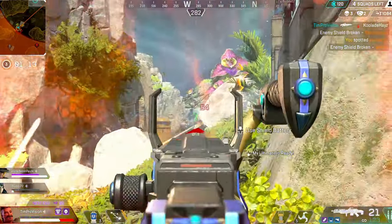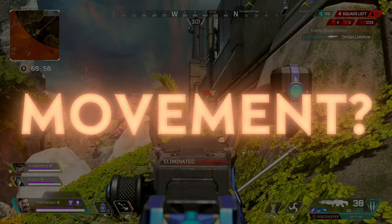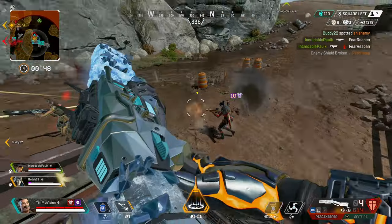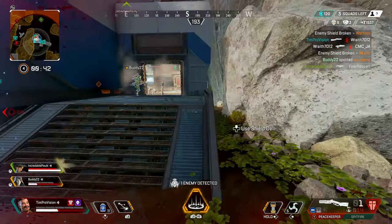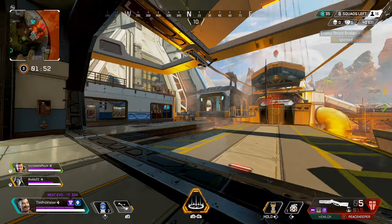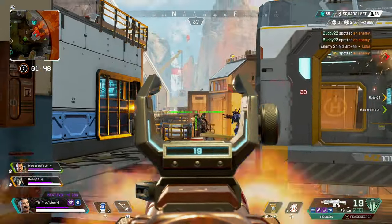There are tons of ways to use Fuse's abilities, but if there's one way to use his tactical that will make the biggest difference in your performance in game, it's going to be using his tactical to force movement rather than thinking of it as a damage-dealing ability. At first glance, the cluster is great to deal some minor damage to enemies, which will help you farm damage, but really the tactical's ability to create panic is where it shines.